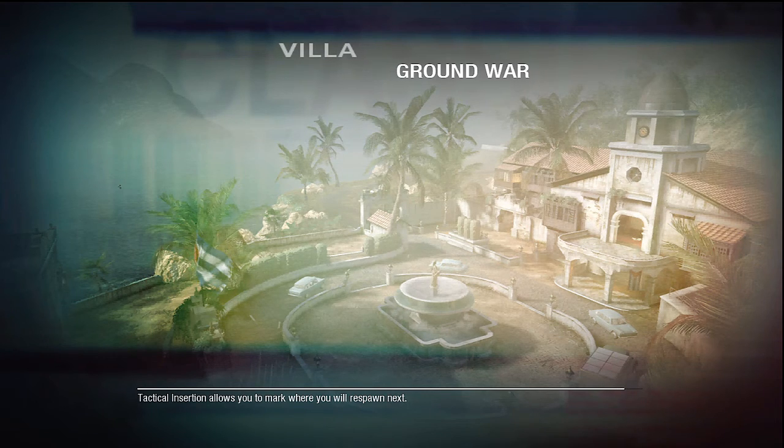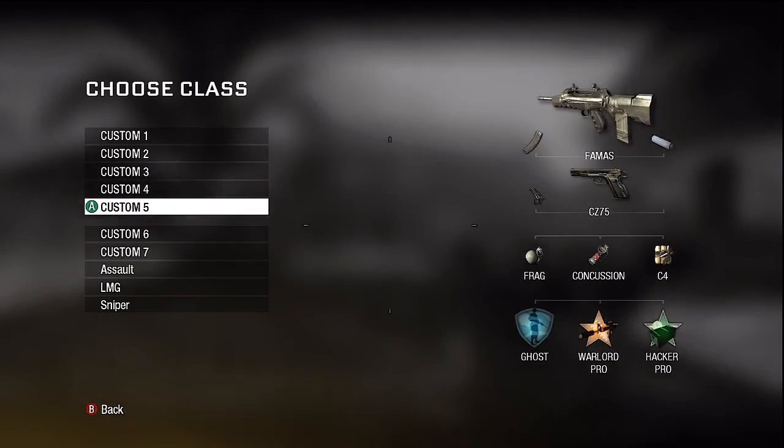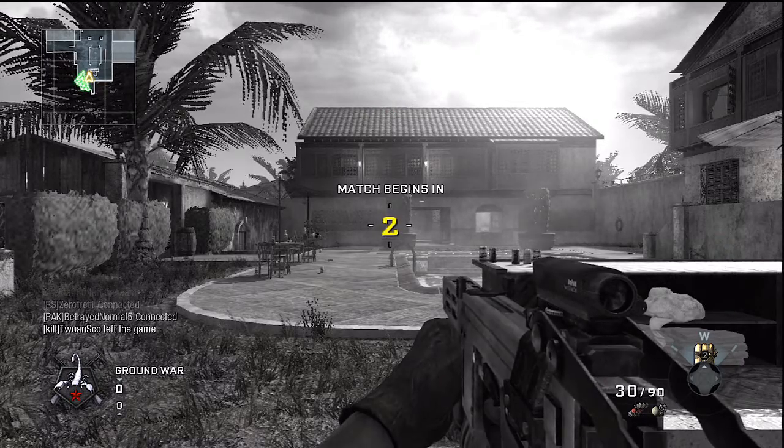There's not very much cover on this map. I mean you might think there is — there's two, three houses. And you know where most people are going to be: they're going to be in the windows. So you always have to take that into account. I always start off with Lightweight and Marathon. I like to throw two nades and hopefully pick up a couple kills.